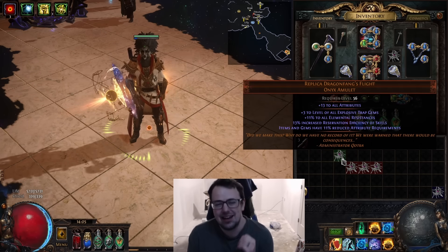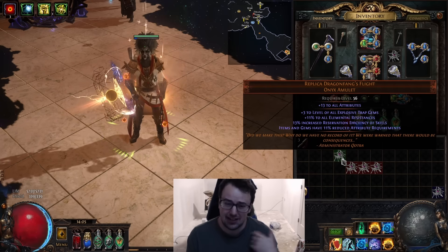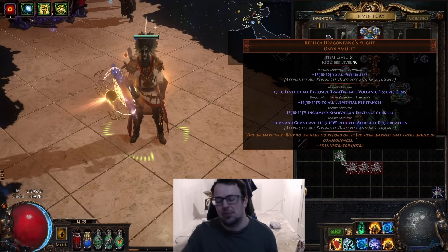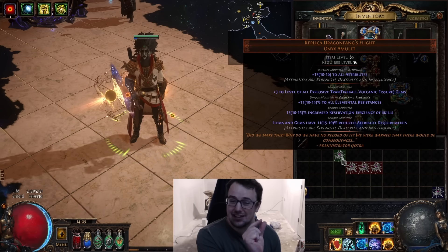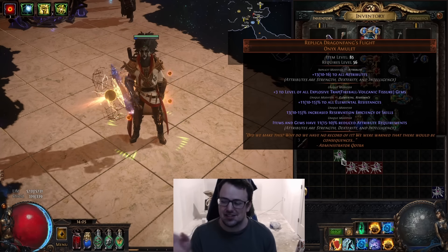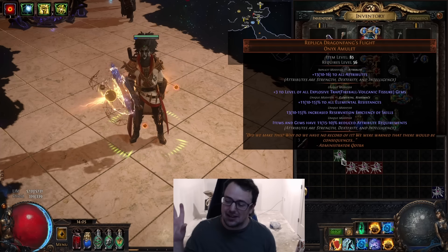It can roll any active skill in the game. It can even roll Spellslinger and Arknaz Brand because I believe they have an active tag to it, which I found out myself. If you press Alt, it says Fireball to Volcanic Fissure. This is not necessarily an alphabetical list - my guess is this is the first skill they ever added in the game up to the most recent skill, because Fireball would be an early gem and Volcanic Fissure was pretty recent.